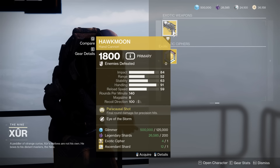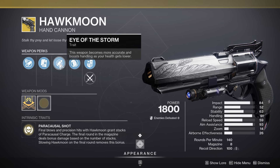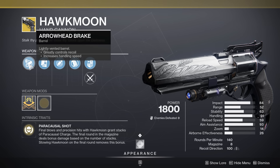As for the weapon on the back, we do have an Eye of the Storm Hawkmoon. Eye of the Storm is actually quite good — a really good dueling perk. Arrowhead Break, though, is really not what you necessarily want here. I've seen way better Hawkmoons.